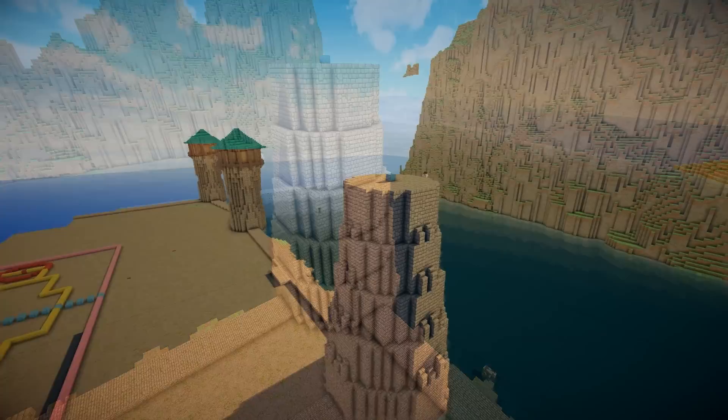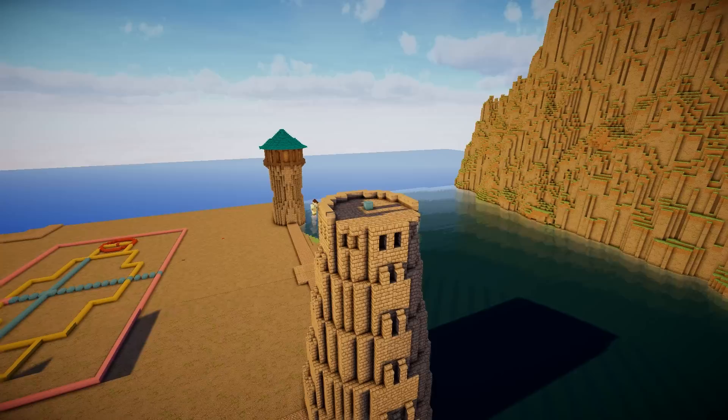I added a few braces on the flat sides of these circles using stone brick and stone brick steps. Those are just little supporting struts underneath the windows and all the way down to the base of the tower.